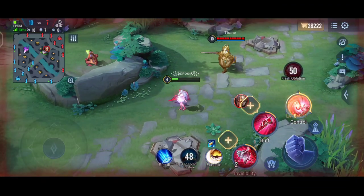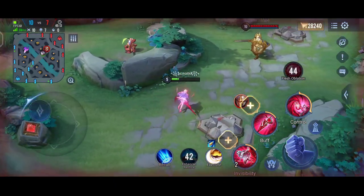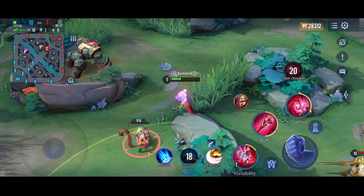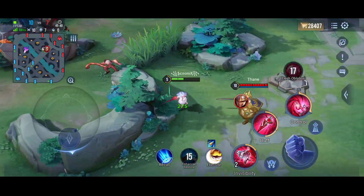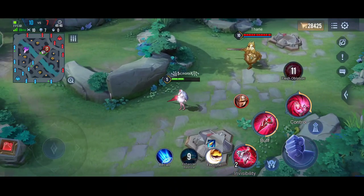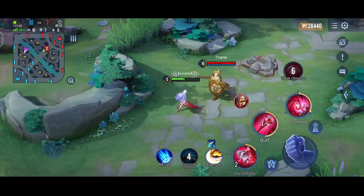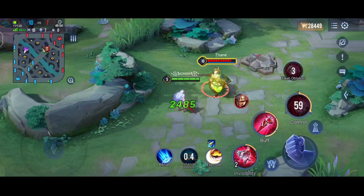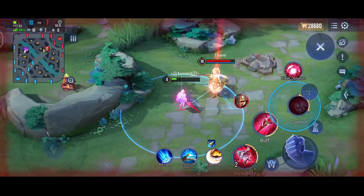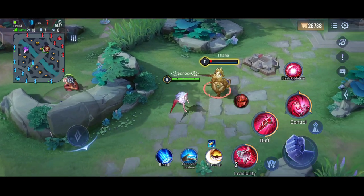Her ultimate has a strong passive: it increases her movement speed by 30% when she falls below 40% HP. This triggers once you learn the ultimate and deactivates when her HP returns above 40%. When she uses her ultimate on an enemy hero, the HP of both Sinistria and the enemy is shared evenly. The HP lost is counted as magic damage and the HP gained counts as healing. During the ritual she is immune to all attacks and crowd controls.